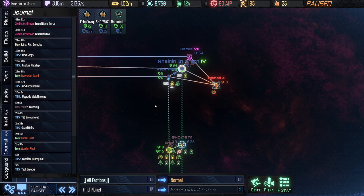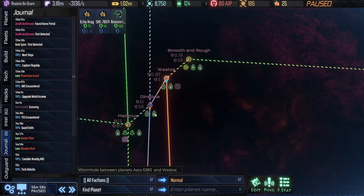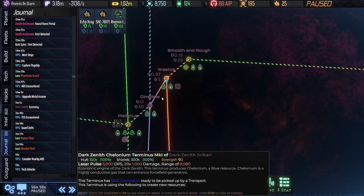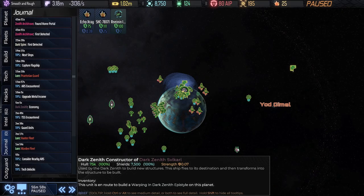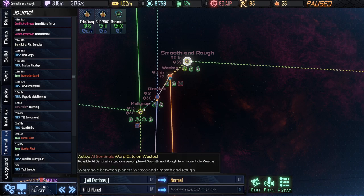Welcome back to AI War 2, continuing on with Zany Zenith. I did do what I mentioned at the end of the last episode - cleared out nearby planets, took a few minutes. We've got this Fikari moving in here and also moving across here. They will build Termini just fine in these systems, and it turns out they will also build on the opposite side of this gap - in Smooth and Rough. We don't have to have completely contiguous territory, as long as we have a bridge of Termini systems anywhere that we want to cross.